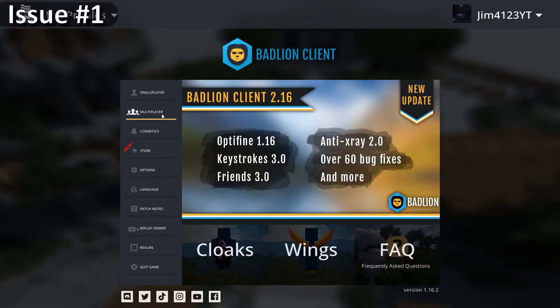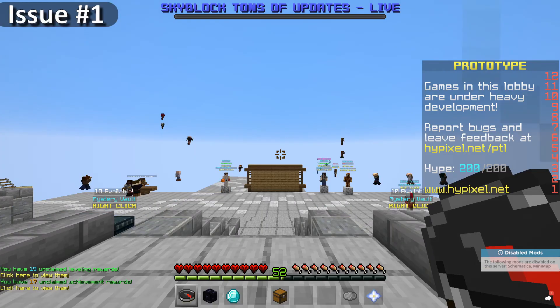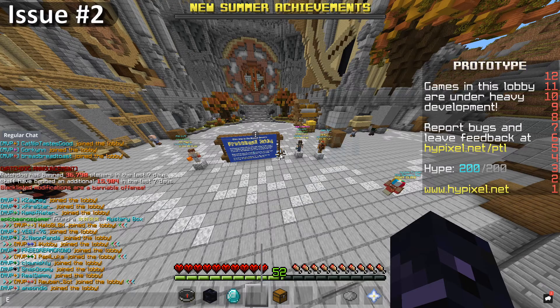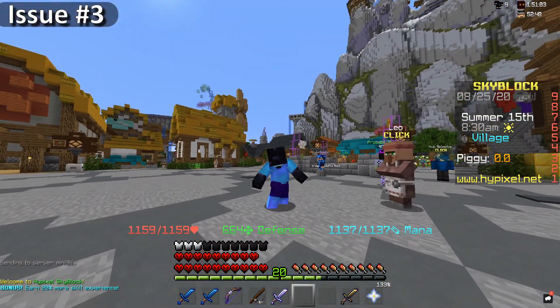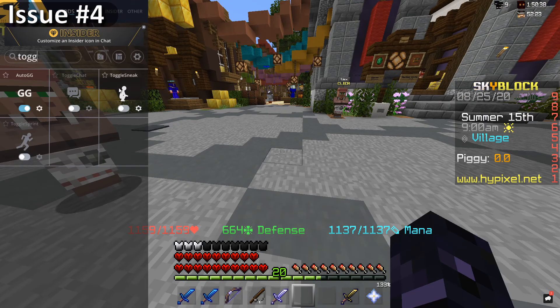BadLine changes the look of the menu, so if you're used to the default menu look, this is going to be really confusing and a big change. The chat is really small, and there is no way to change that. Whenever you do the default dance, it puts you in F5 mode, and when you stop dancing, it keeps you in F5 mode. Also, the Toggle Sneak mod can get you banned on Hypixel, and BadLine does not give you a warning.